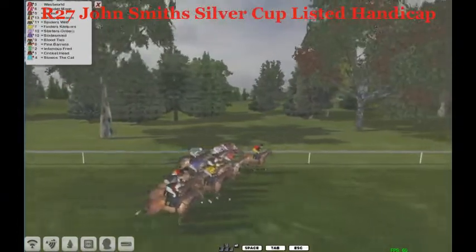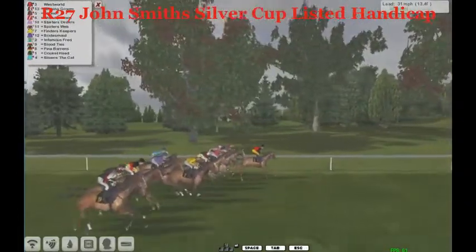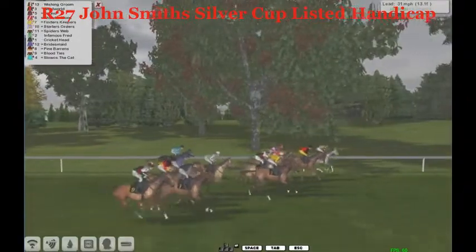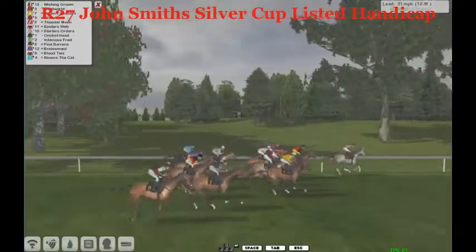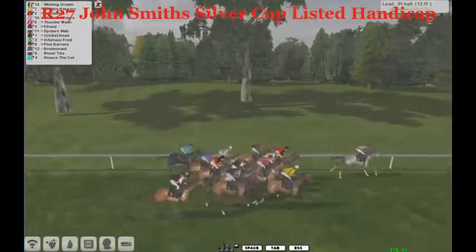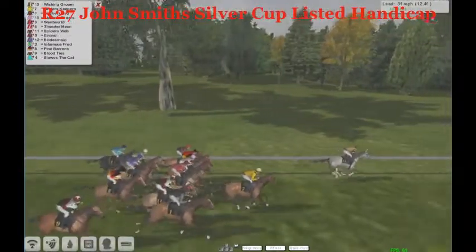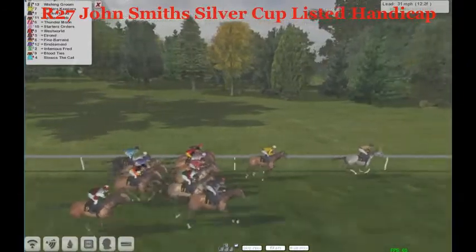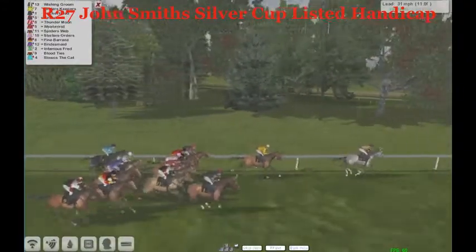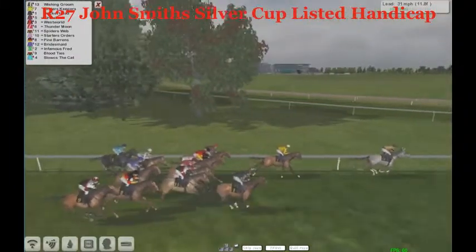The early part sees Westworld in front, Elrond, Wishing Groom up there — and Wishing Groom now comes to the inside, takes the running. There's no turning back now. Wishing Groom is in front, Westworld second, Finders Keepers third, Starters Orders. They're bunched up — you can throw a blanket over them. Elrond and Bridesmaid further back, In Famous Fred, Blood Ties, Slucks the Cat further back. Eleven and a half furlongs to go.